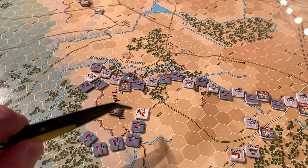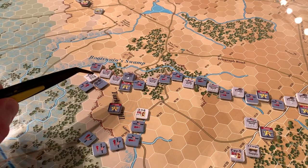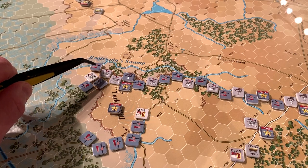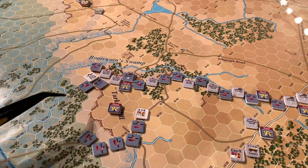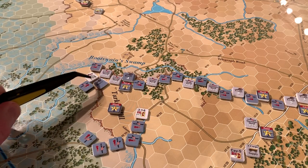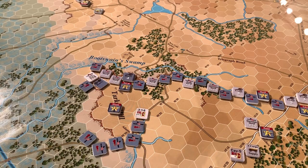I brought on the VI Corps brigades, and they brought some artillery with them. That artillery is going to move to a nice elevated position with an open field of fire on the Union left. Then I'll use the VI Corps to anchor that Union left position and leave two brigades of the VI Corps in reserve.